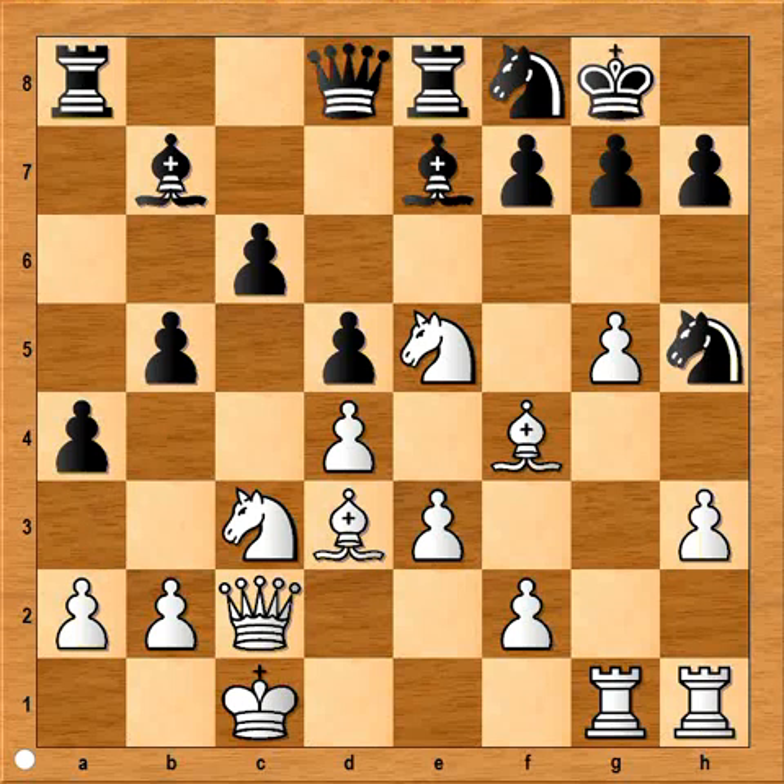We have reached the critical position of the game — it is white to move and white must find a good move, otherwise he'll be crushed on the queenside. If you wish, you can pause this video and try to find the best move for white. Would you like to know what Averbach played? Averbach captured the pawn on h7.